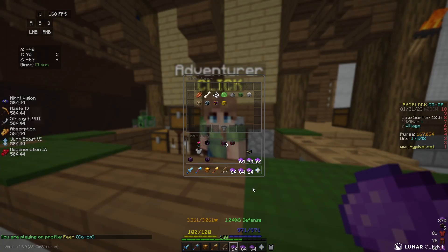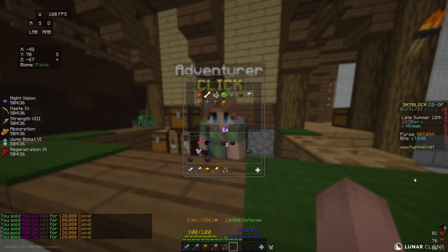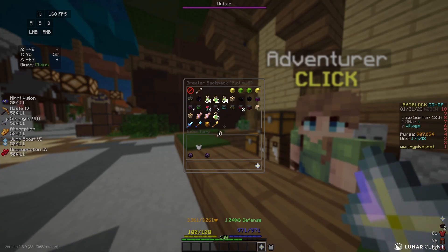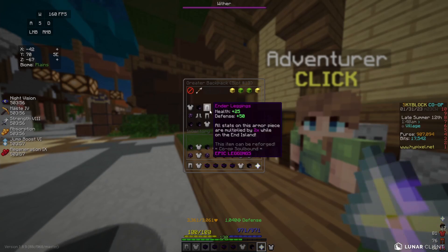I'm going to head over to the NPC shop in the hub. I have almost six stacks of might gel that I can sell to the NPC. After selling all of those, you can see that off of just the might gel alone I'm already up to 900,000 coins in my purse. I'm going to put away my weapons and start filling up my inventory with all of the gear I got — just over three pages — and sell it to the NPC for 10,000 coins per piece.